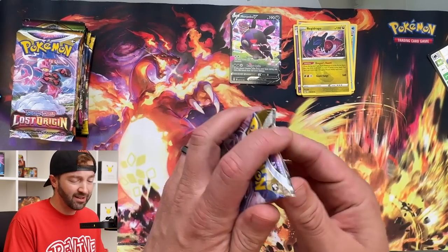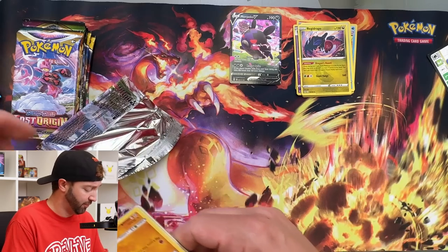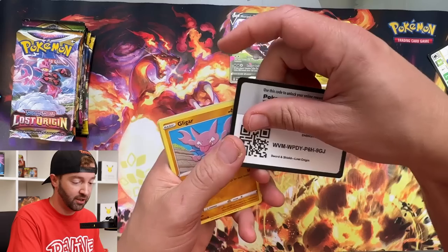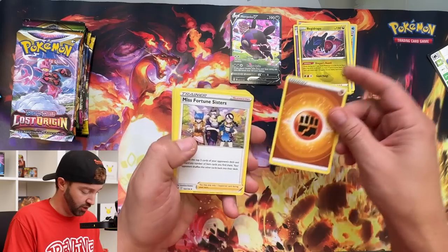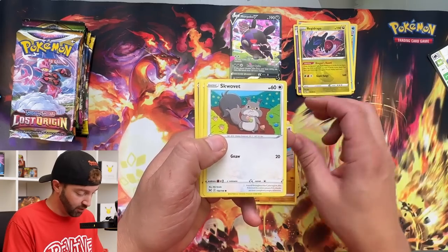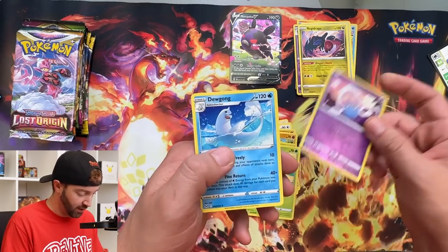That happened with a lot of card sets — not that I ever lost passion for Pokémon, Magic, or any of that stuff. It's just there are so many products every month. Energy, Miss Fortune Sisters, Porygon 2, Lake Acuity, Gligar, Snorunt, Meditite, Goomy, Roselia, Inkay, and Dewgong.